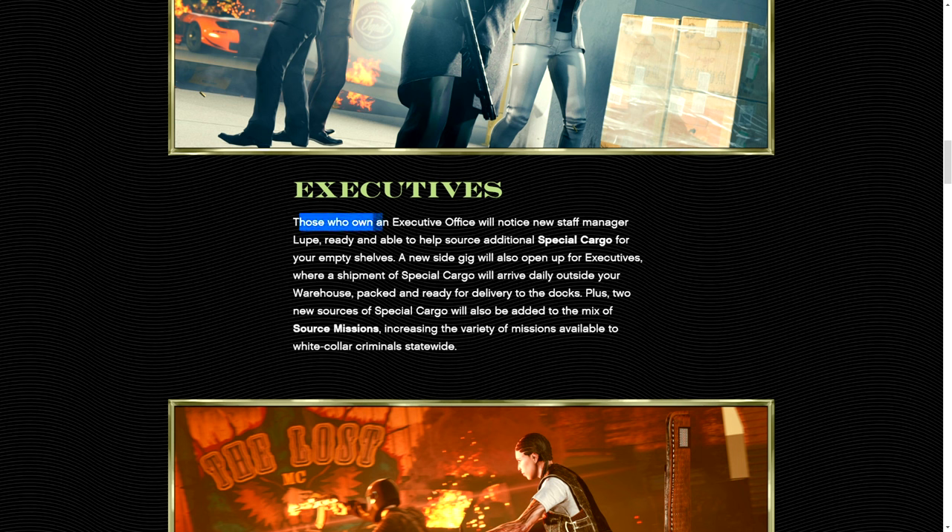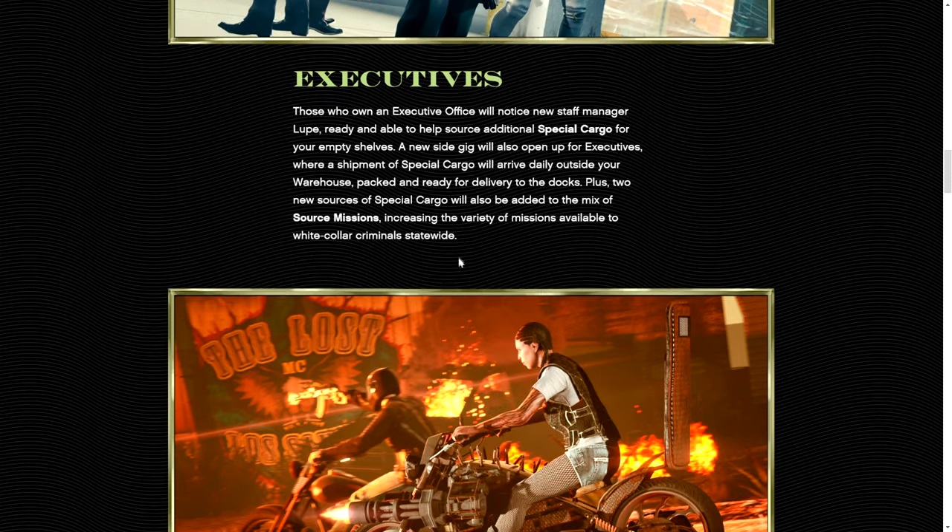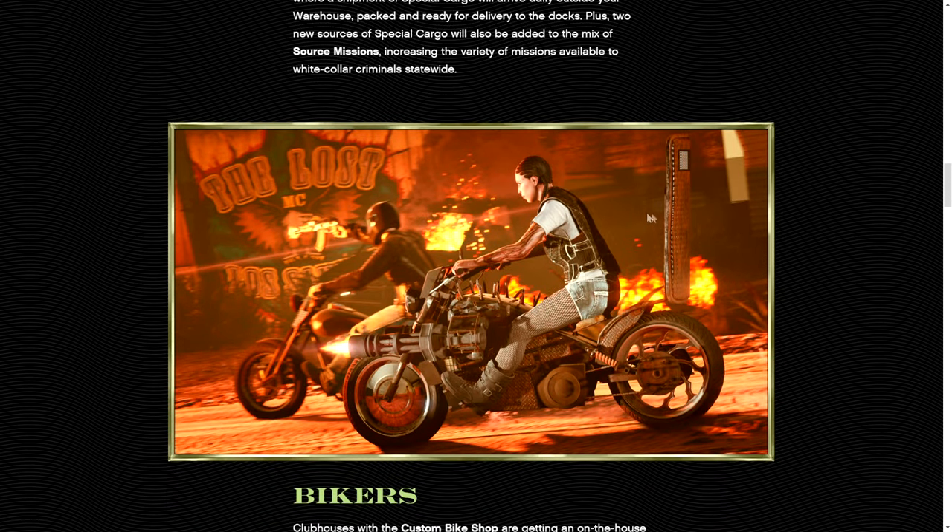For executives who own executive offices, you'll notice a new staff manager ready and able to help source additional special cargo for your empty shelves — so we'll be able to do that more passively. A new side gig will also open for executives where a shipment of special cargo will arrive daily outside your warehouse, packed and ready to deliver to the docks. Plus new sources of special cargo will also be added to the mix of source missions, increasing the variety of missions available to criminal careers statewide.